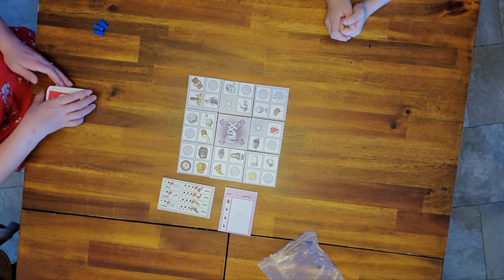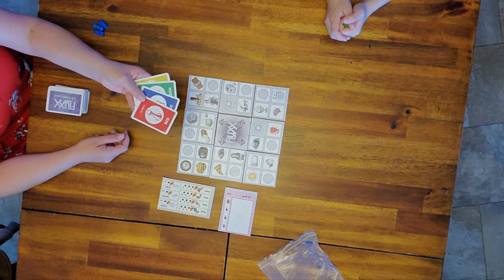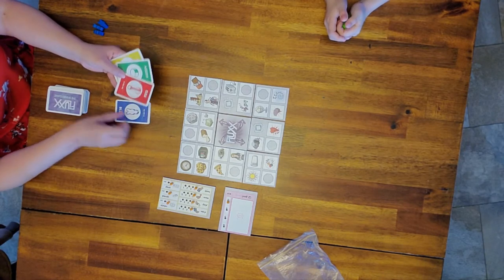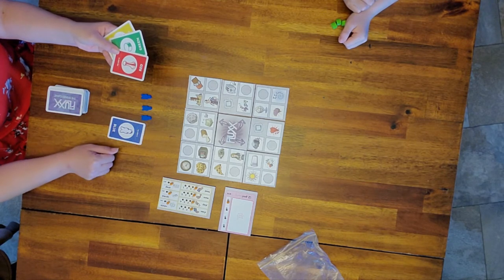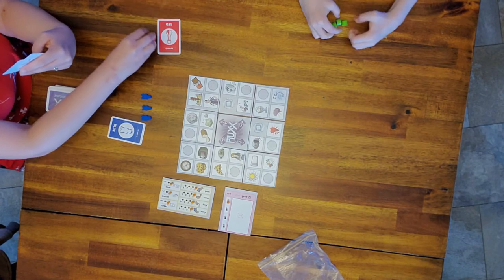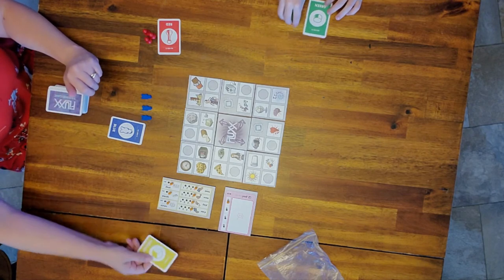Once that's done, you give the color cards to each player. This is important because sometimes you switch hands and colors, and you won't know what color you are unless you have this in front of you. Mom starts as blue with her three pieces, Lily starts as red, and Rider starts as green. Yellow is set aside.